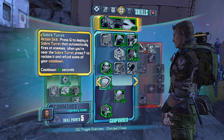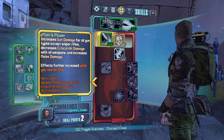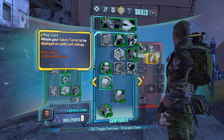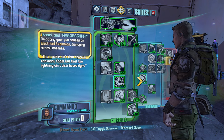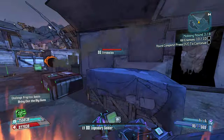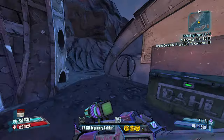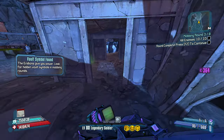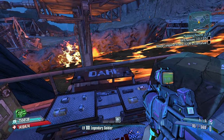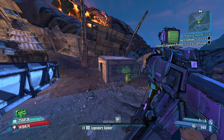I'll take the Fire Bee for Terramorphous. Let's go Ambush — the extra mag size and all this stuff is okay I guess. We're going to be heading out. We haven't got many pressure plates — I don't know where the pressure plate is on this map. If I get up a little bit higher, maybe we can find it.